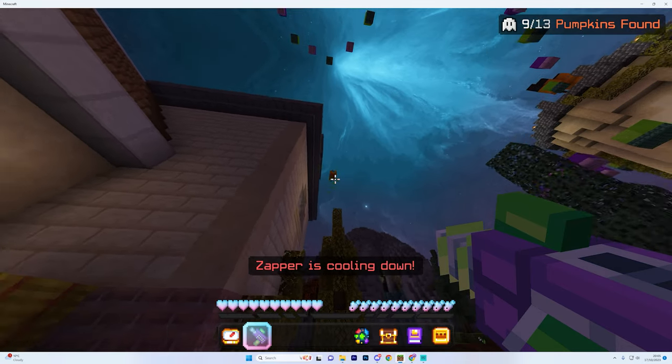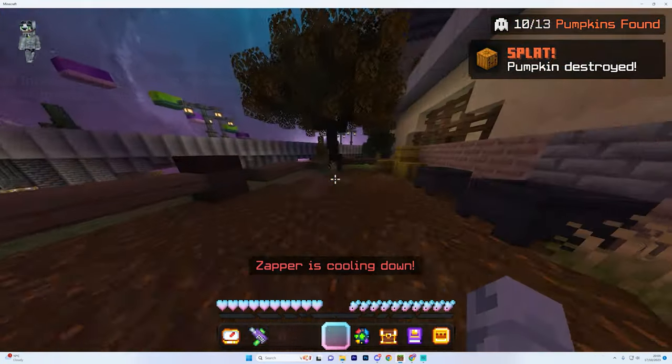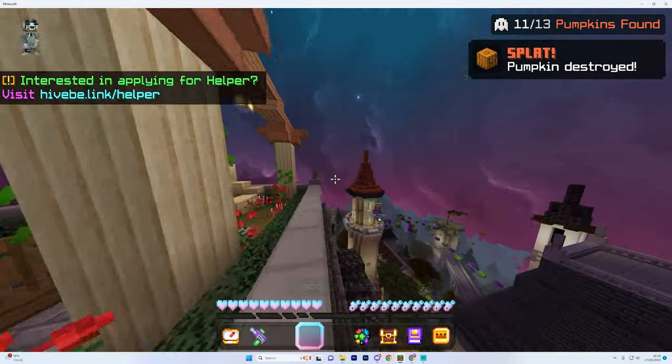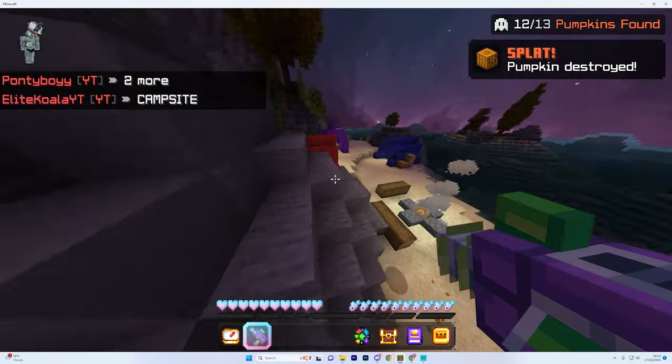Next up we have the limited time game mode of ghost invasion with loads of new unlocks: six new ghost characters, five ghost pop designs, four zapper rays, four brand new Halloween hub titles, five new Halloween avatars and one new exclusive hat.